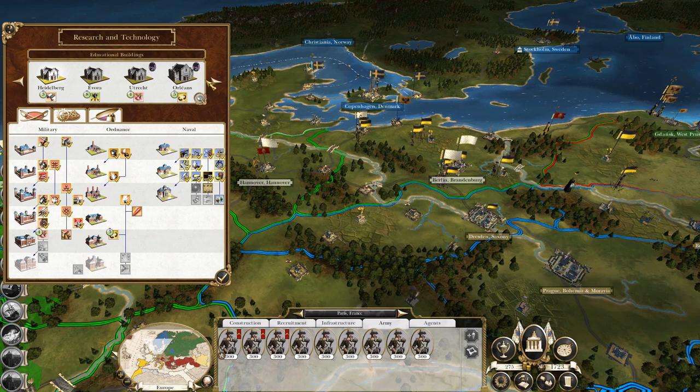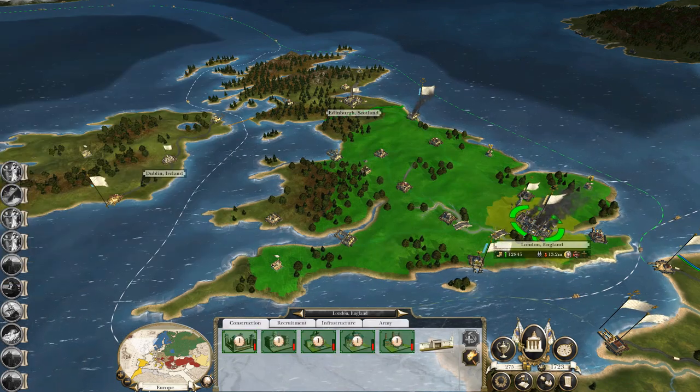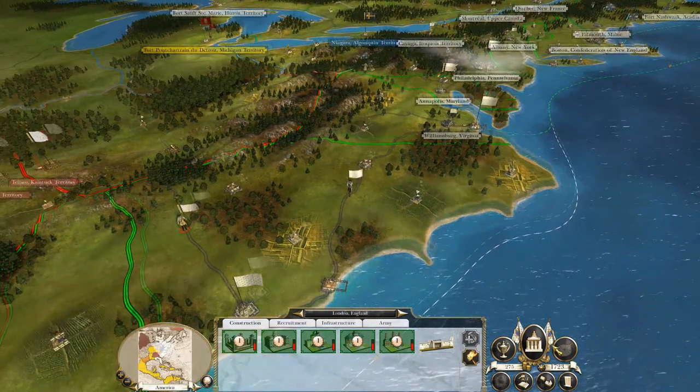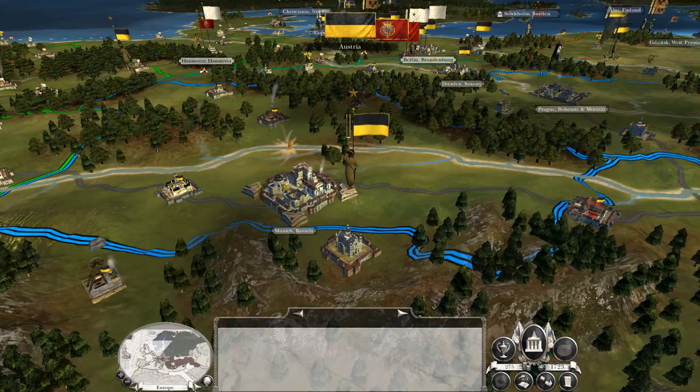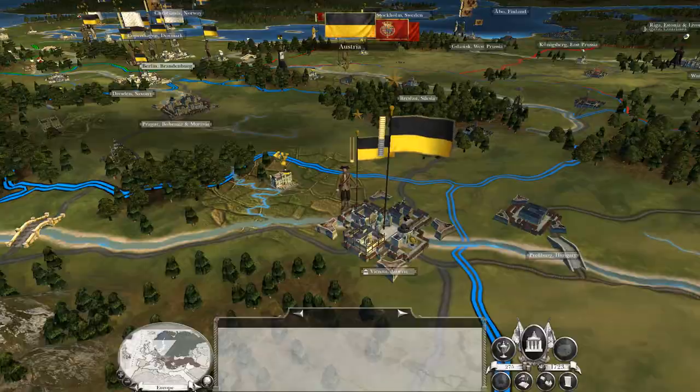This is going really well now. We've got Cambridge temporarily — it's going to be destroyed. I'm going to build a religious school to help convert the island into Catholicism, because even though Ireland is Catholic, I still need to convert a little bit of Protestantism away from it.